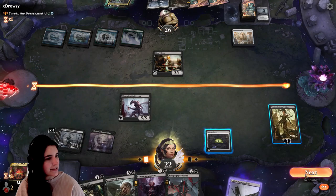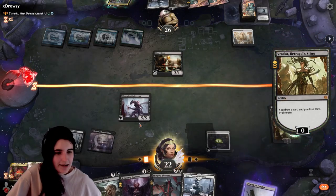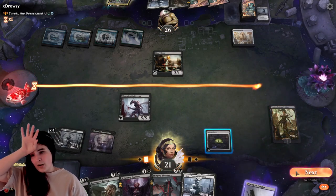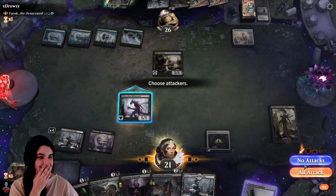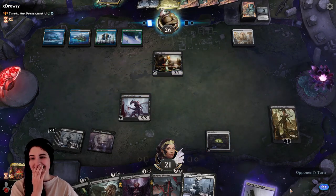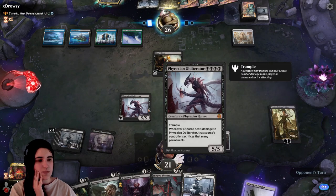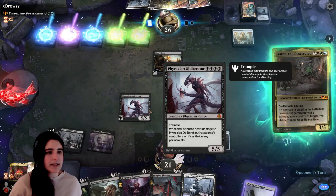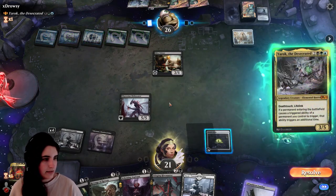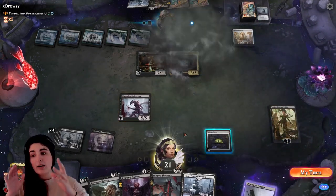Do I swing with Phyrexian Obliterator? Let's just proliferate and try to keep her off the board. I think it's whenever a source deals damage to Phyrexian Obliterator, that source's controller sacrifices that many permanents. So if I use it to block Myr Triton — because Myr Triton is only doing two damage to Phyrexian Obliterator — they only have to sacrifice two permanents. That's how I understand the card.